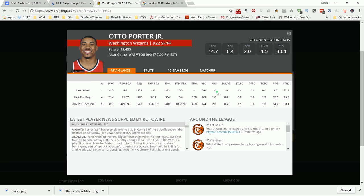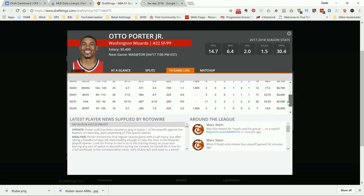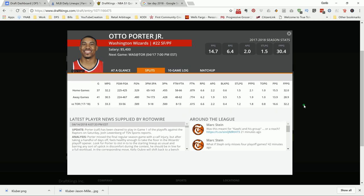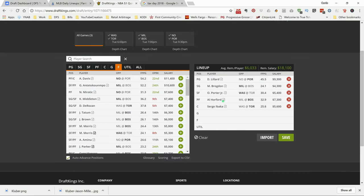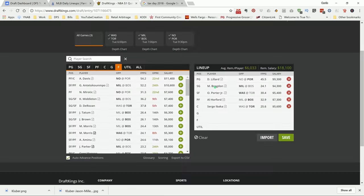Now Otto Porter — for me, he's just too damn cheap at 5.4K. He's been playing bad the last couple of games: 21, 23, 21 DraftKings points since John Wall returned. But he's got to get it going eventually — get a couple of rebounds, a couple of steals or blocks. 5.4K just seems too cheap for Otto Porter. If you look at the history versus this team, he averages 32 DraftKings points. He's going to play 30-plus minutes. I got to play him.